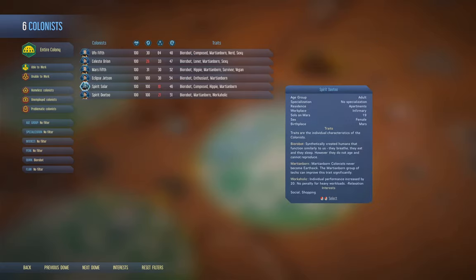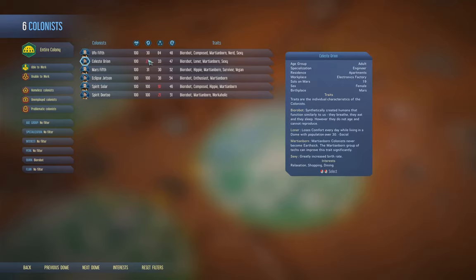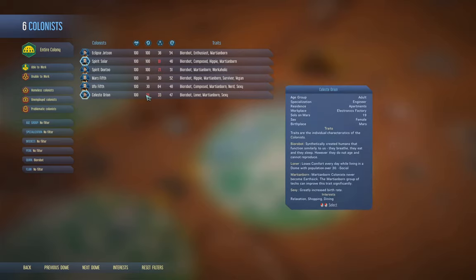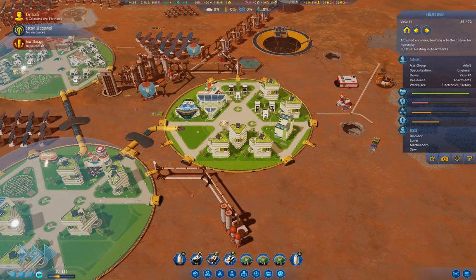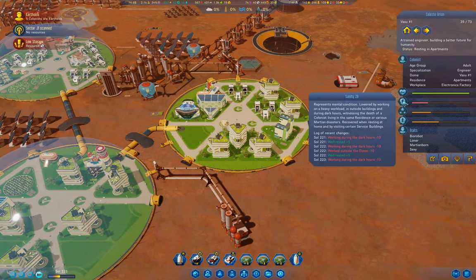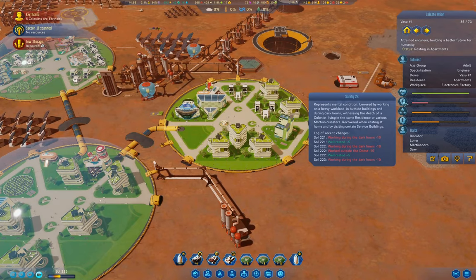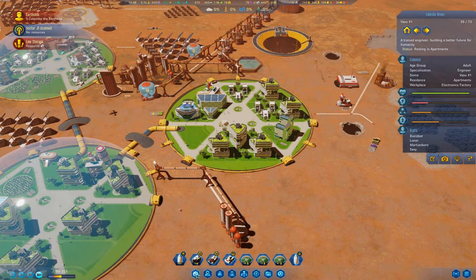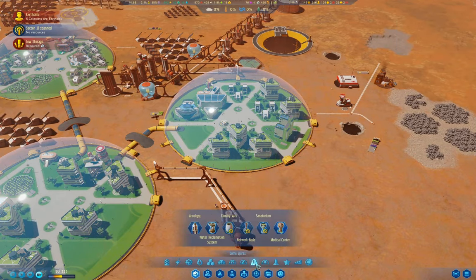I already have six of them. One has low sanity. Yeah, I need a building that restores sanity.